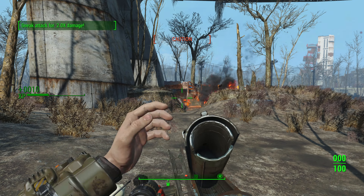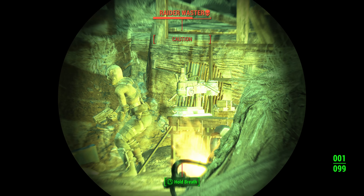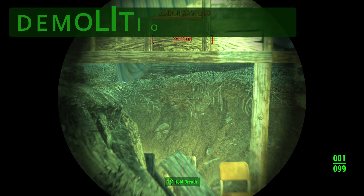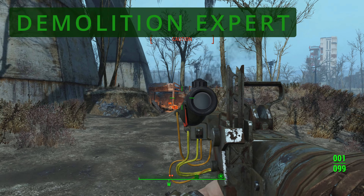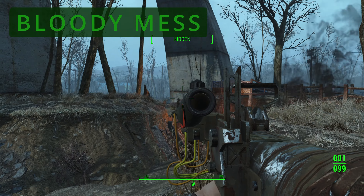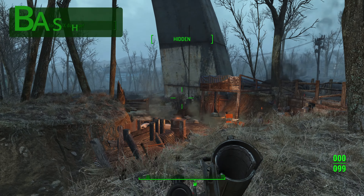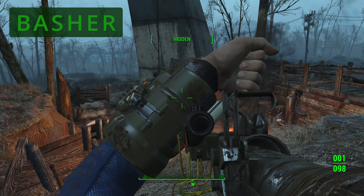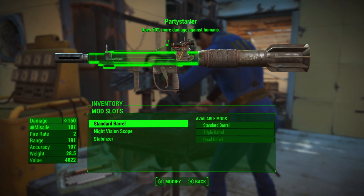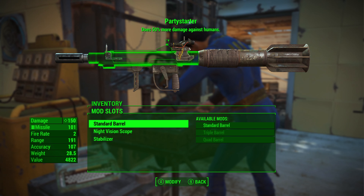You can increase the damage the Party Starter does by applying a couple of perks. The heavy gunner perk will increase the damage you do with all heavy guns, which the Party Starter falls into. The demolition expert perk will increase the damage you do with explosives. The bloody mess perk does increased damage with all weapons. Additionally, the basher perk will do a little more damage when using the bashing mechanic.